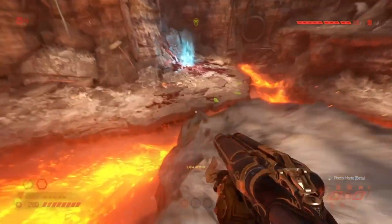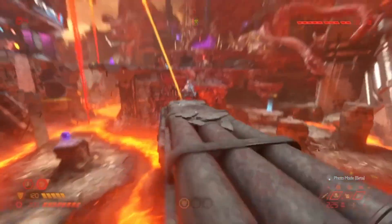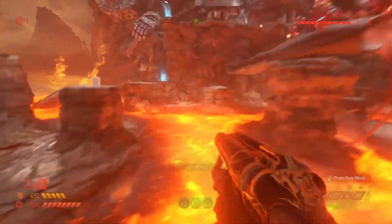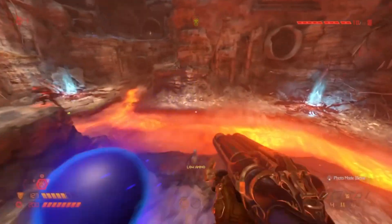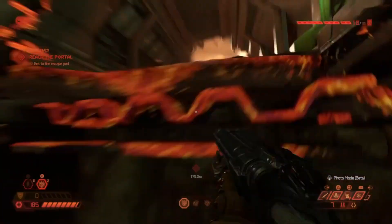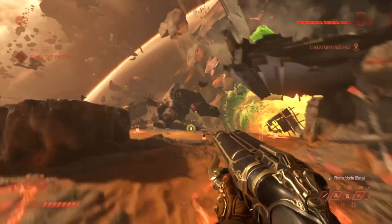A way most slayers commonly use the meat hook in battle mode and campaign is flinging off the latched opponent rather than killing said demon. When flinging yourself, you increase the speed and can travel much farther and quicker across the environment. Flinging yourself off a floating demon could even let you skip certain areas in the campaign instead of going through the intended route the game wants you to.